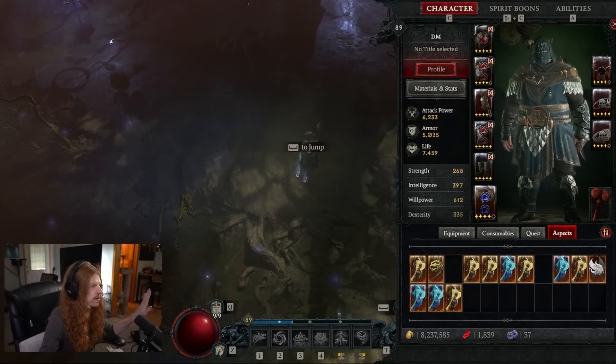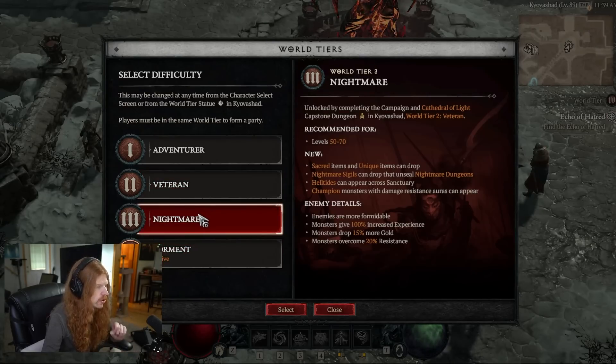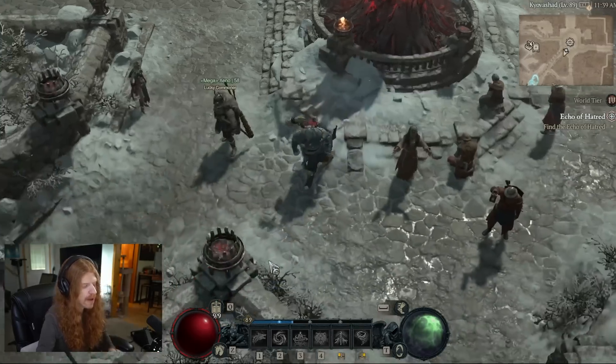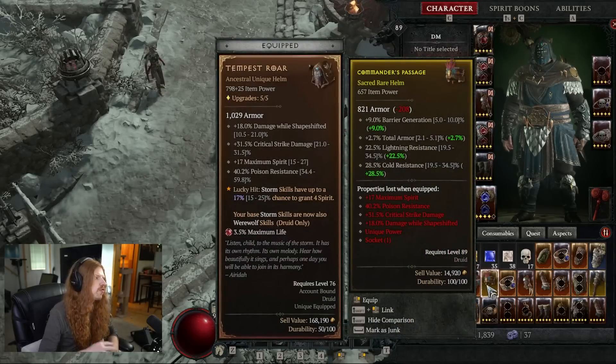So just keep that in mind. Once you complete the campaign, got the Altars, got the dungeons you want, and you're ready to push the capstone dungeons, you're going to world tier three. As soon as you hit world tier three, you'll start getting sacred item drops, which are going to massively increase your attack power, armor, life — basically all of your stats because sacred items roll higher.